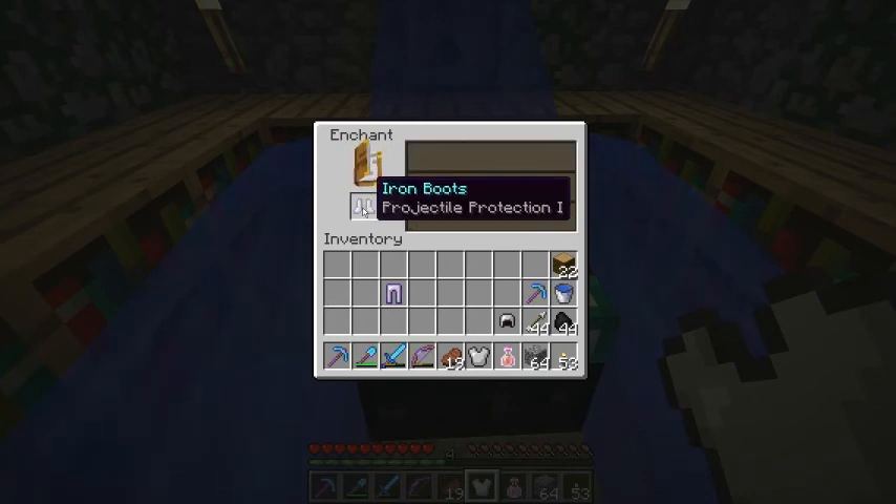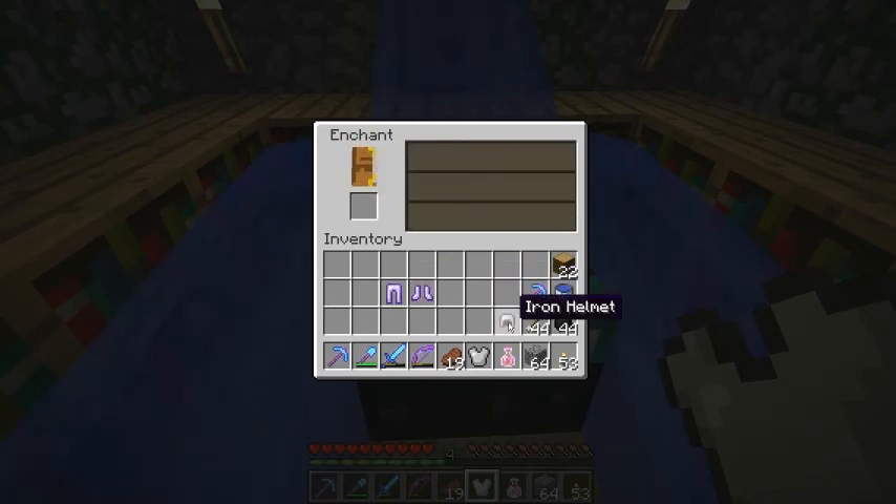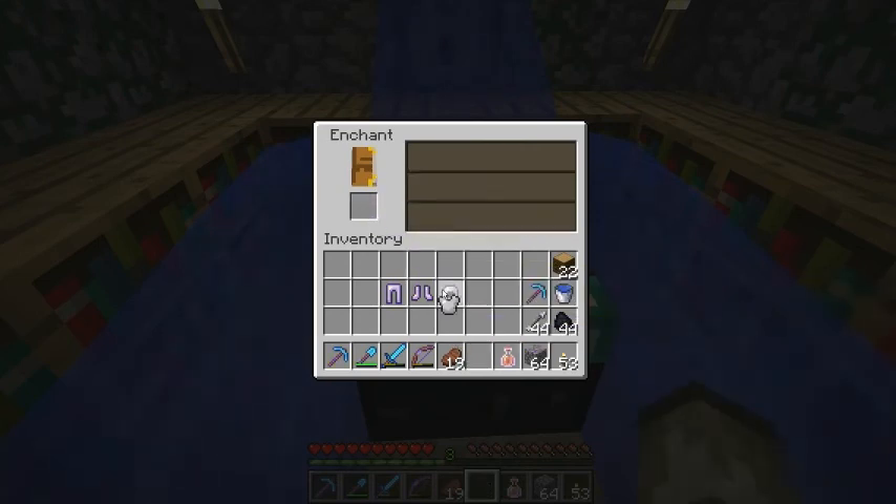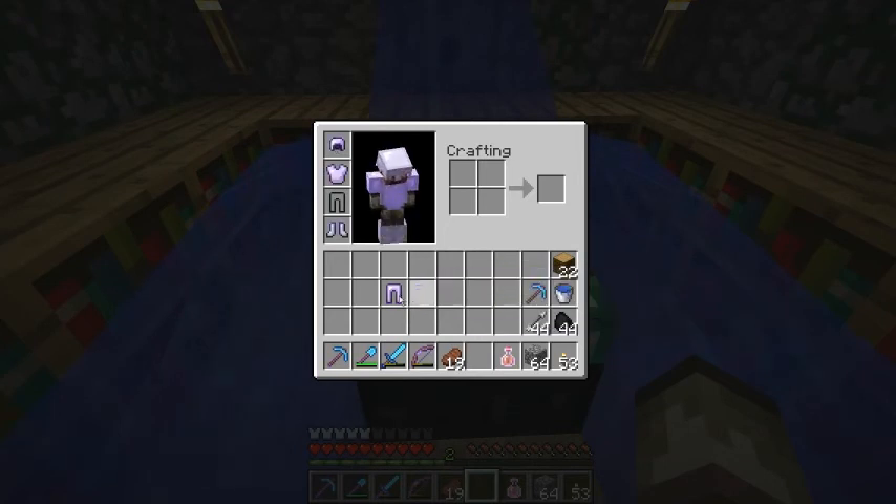That's not level one there. But with all the projectile protection — I don't want that — aqua affinity. Protection. Well, it's better than not having any armor.